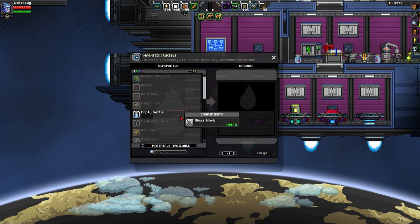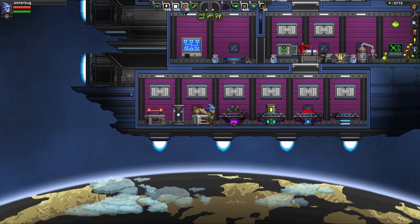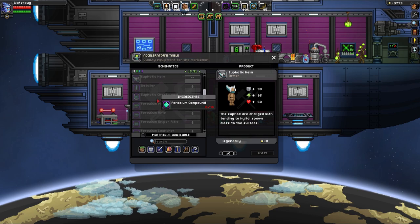I'm back from some caving and it's time to make some more stuff. I think I'm going to use the Ferozium — which is this green one here. I'm going to make the balanced suit. It has a good distribution of health, energy, and defense.